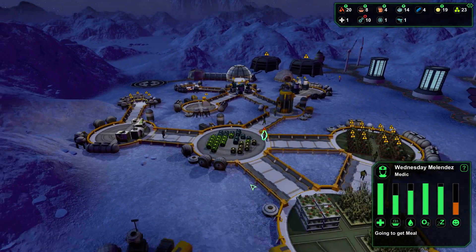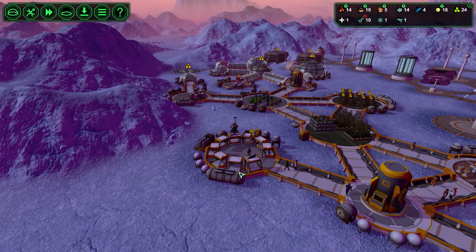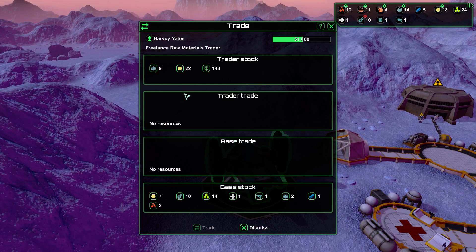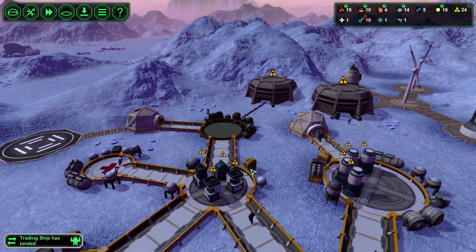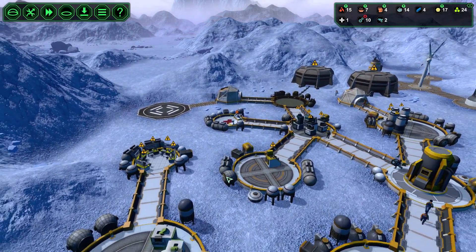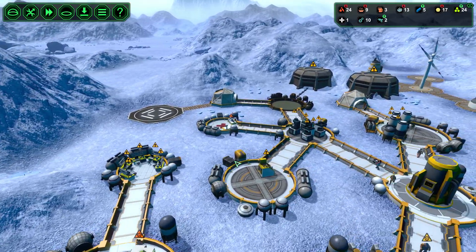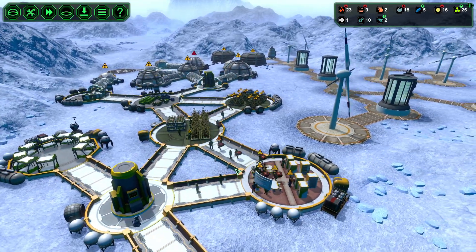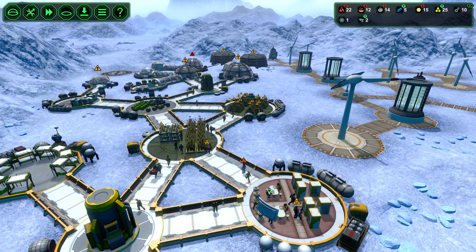Going to get a meal — Wednesday Melendez. Hey, I remember her. She was our first medic. Still kicking around. Trading ship — money, starch, ore. Nothing. Turn this thing back off — we don't need that active right now. Got another injury to take care of up here. Our workers are focused on the mines right now, which means that there's going to be more injury problems. Those milk makers can barely keep up with the hunger problem. And it looks like the milk makers aren't keeping up with the morale problem either.